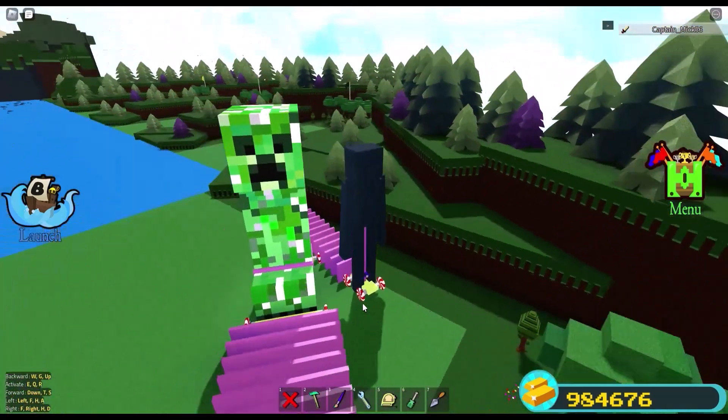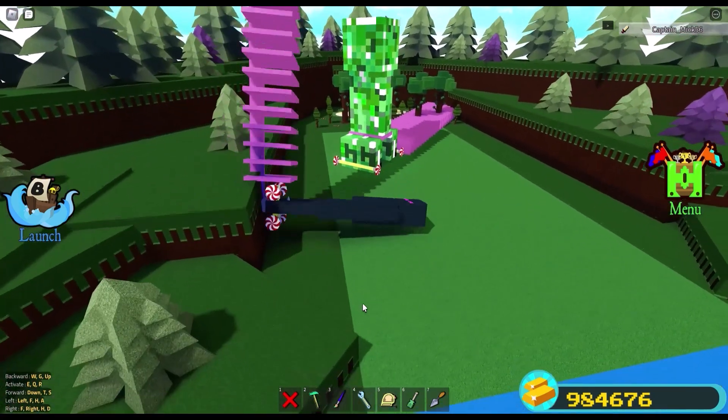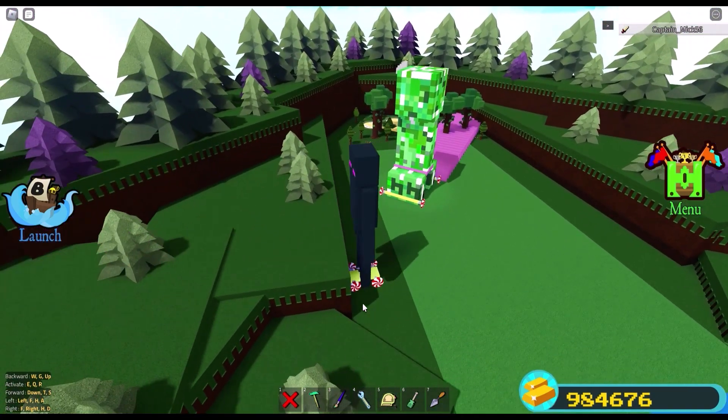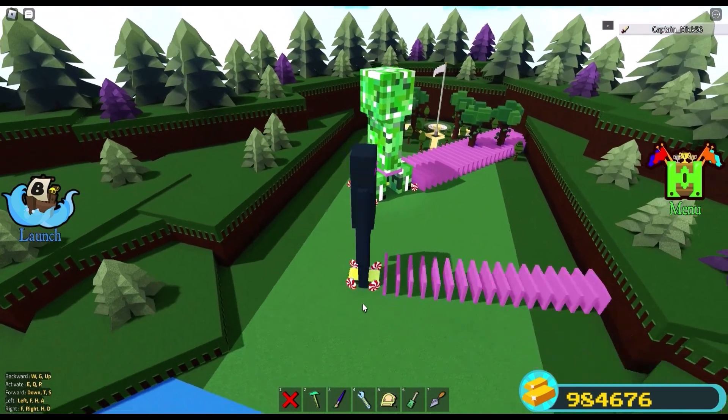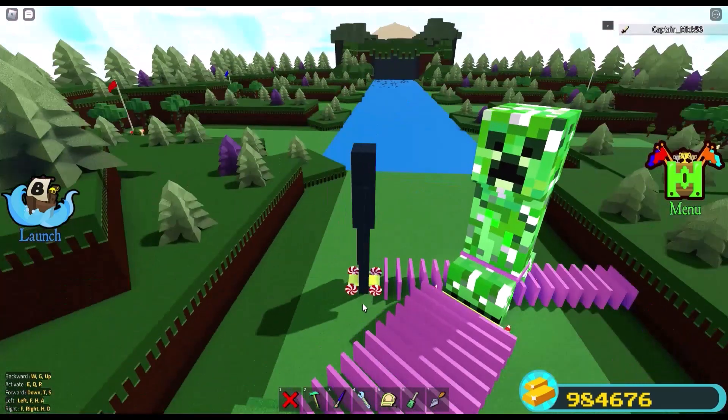Both the Enderman and the Creeper are kind of like Weebles — they wobble, but they don't fall down. You can make him go like that, but as soon as you stop pushing, it's pretty easy to get him to sit back up again. Just a couple of taps on pretty much any button, and he'll sit right back up.